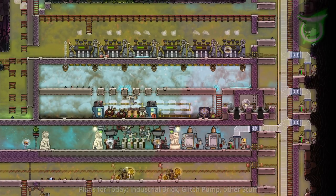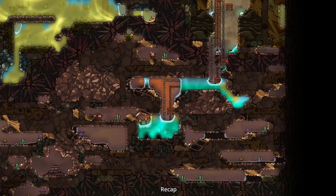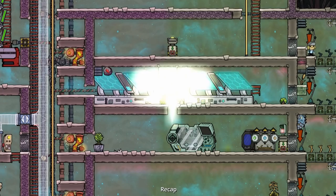But first, 10 seconds of recap. In the last episode we built a thimble reed farm. The pyramid got expanded downwards and we finally got access to oil so we can build our industrial brick. We also did the usual shenanigans.